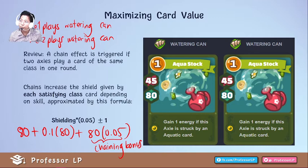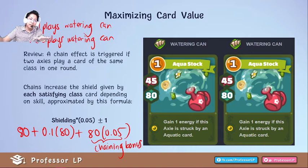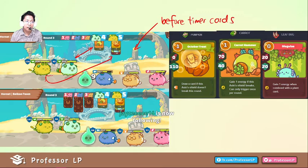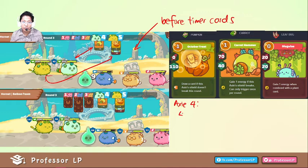Let's look at a practical example. Before the timer expires, these cards were played. Axie 4 played carrot — its shield is 40 before timer expires, then all bonuses are applied after. That's plus 0.1 × 40 because plant Axie used a plant card, plus 0.05 × 40 as the chain bonus. That's what happens for Axie 4.